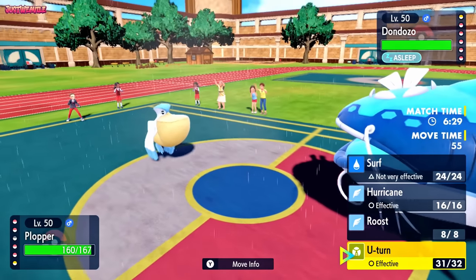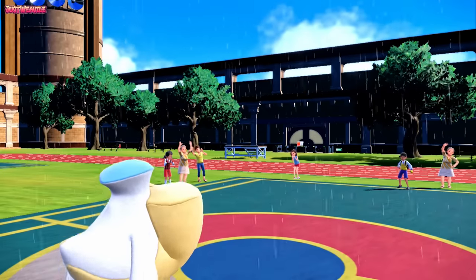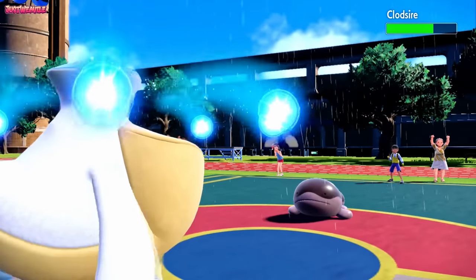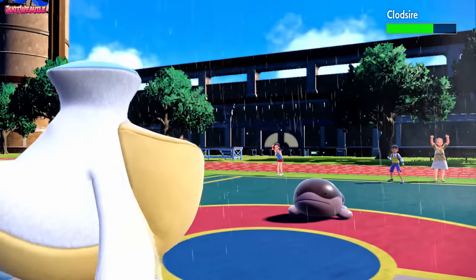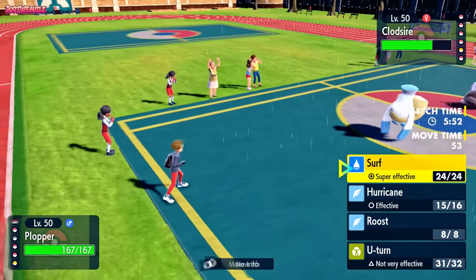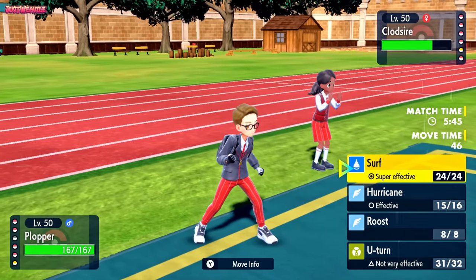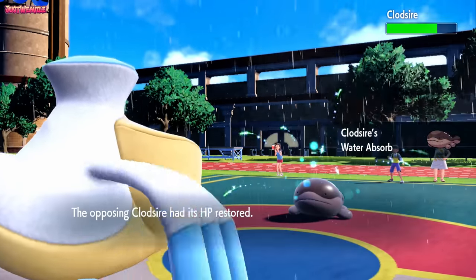I think this is going to come down to the timer, to be honest. I go for Hurricane - they go for Sleep Talk to burn off a sleep turn. They withdraw Dondozo and go into Clodzire. Hurricane does a decent chunk but we don't even get the confusion. By the way, the reason I'm playing OU instead of UU is because they just recently banned Chi-Yu, Annihilape, and Cyclizar - I was interested to see how the metagame was without those Pokemon. I try a Surf - turns out Clodzire is Water Absorb, not Unaware. They go for Stealth Rocks.